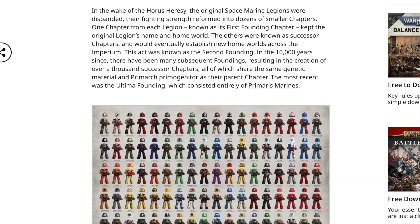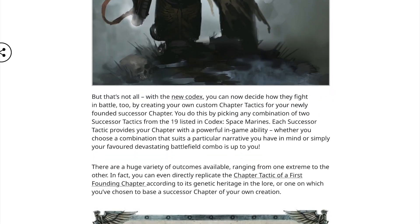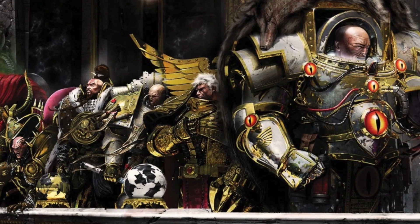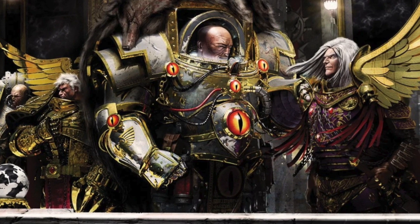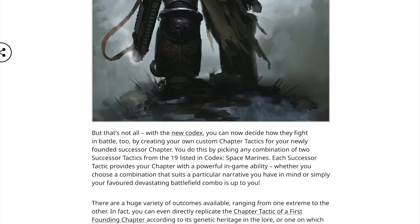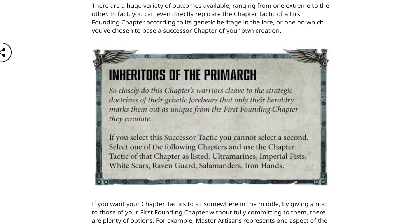Space Marines are biologically modified super soldiers whose genetic blueprints can be traced to one of 20 Primarchs, the leaders of the original legions. All Space Marine chapters, be it first founding or successor chapters alike, trace their genetic blueprint to one of these Primarchs. Thus, creating your own Space Marine chapter is permitted under the rules as long as you connect it to one of these first chapters.